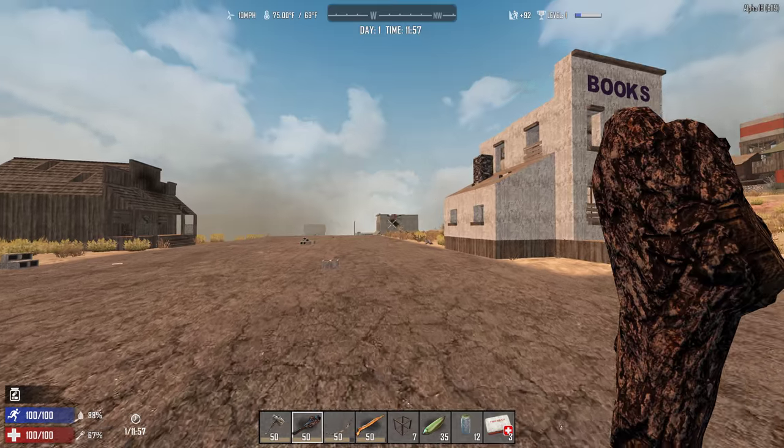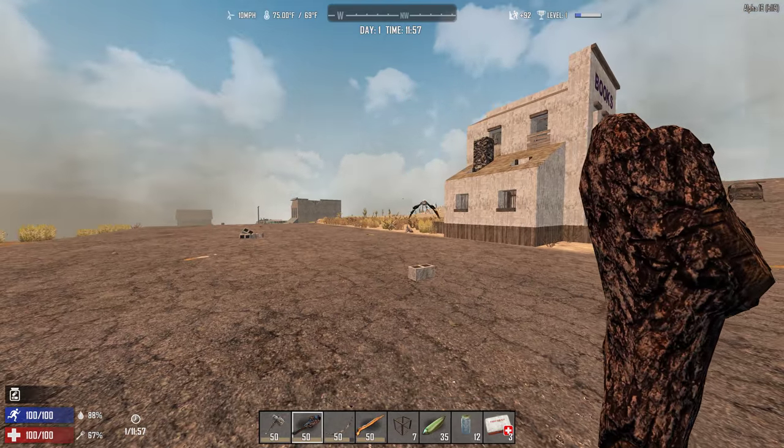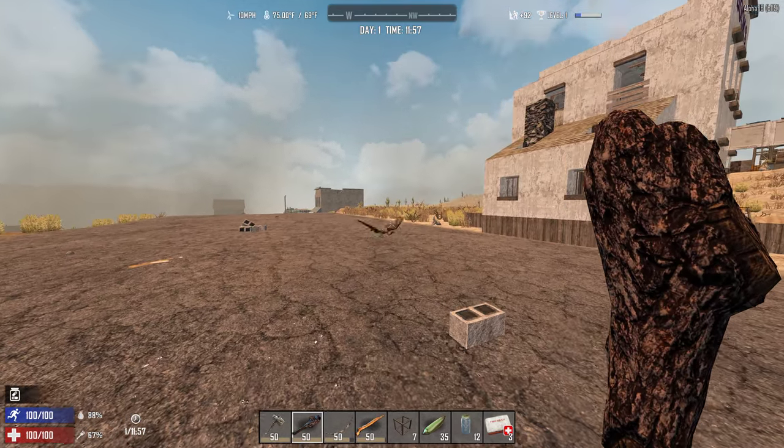Welcome to Fellows of Survivalists, this is Draznar. We're looking into how to take on a vulture.